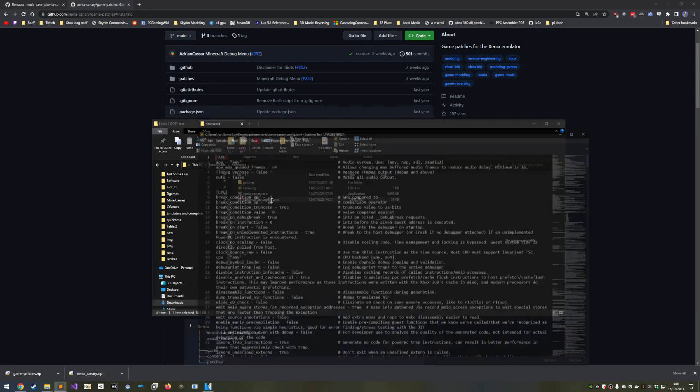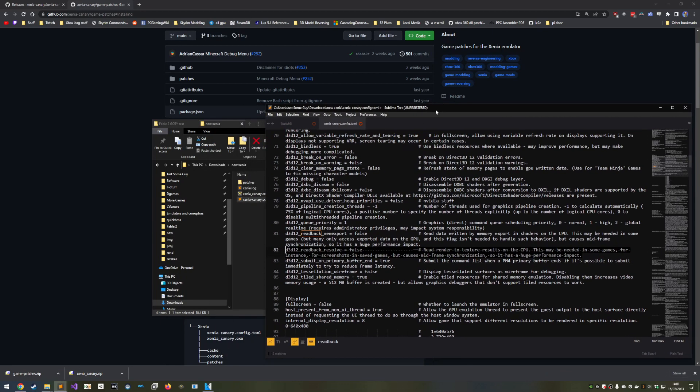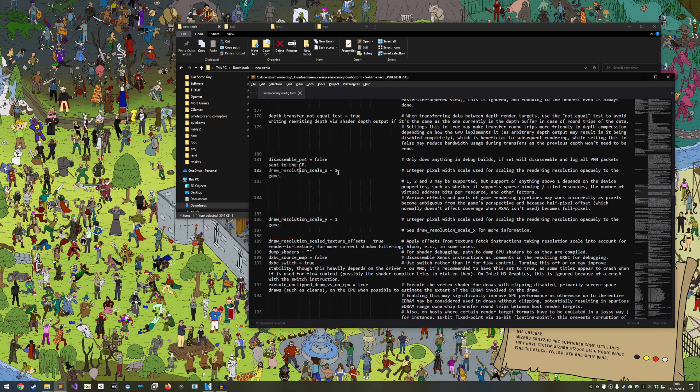Before we move on to configuring the patches, let's configure Xenia first. There are two things to configure. The first is Readback Resolve — basically it fixes the most prominent visual issue, but halves your framerate and doesn't let you upscale. It is an alternative to some of the patches that some people may prefer for a more true-to-console experience. I personally don't want to sacrifice resolution and framerate, so I'll leave this as false to disable it. The other options are Draw Resolution Scale X and Y, which effectively multiply the output resolution. This is worth increasing if your PC can handle it — increasing these does cause the flickering lighting bug, but this can be fixed with a patch. I have a 1440p monitor so I'm going to set this to 2. If you have a 1080p monitor, you should still set this to 2 if you have a good GPU. If you're going for 4K, set this to 3.